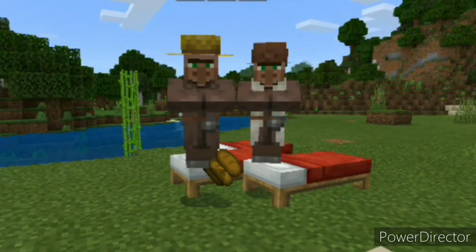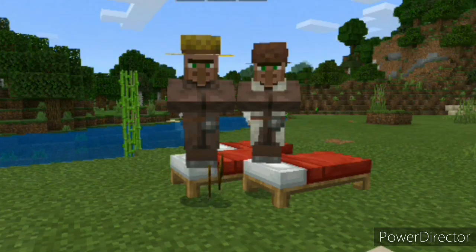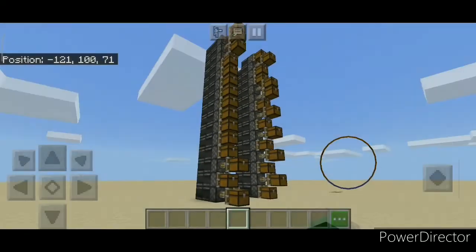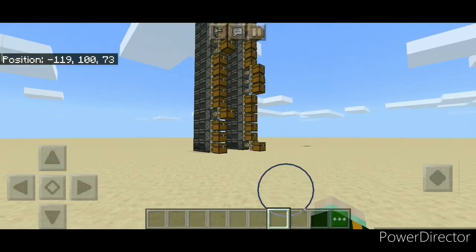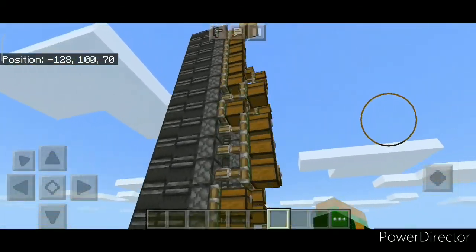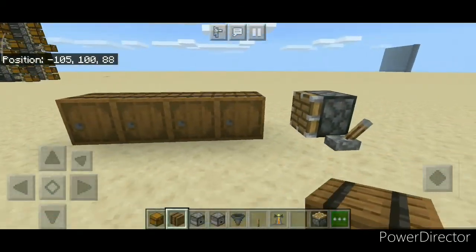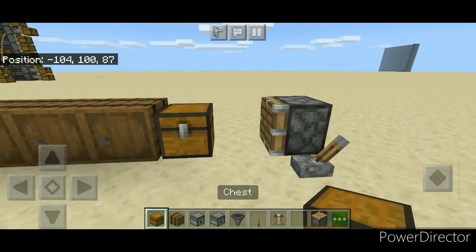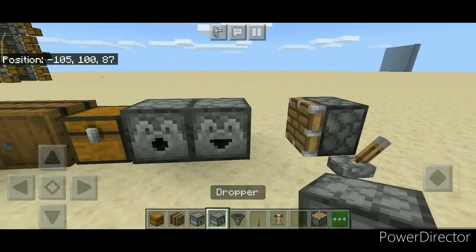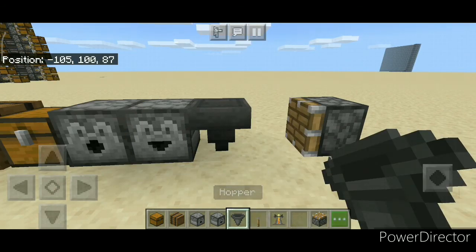Now if you want to start a brand new village in your world, you have a few different options. The most common one is abducting two villagers from a nearby village and forcing them to be the Adam and Eve of your new civilization. But if you're on Bedrock Edition, you have another option. Zombie spawners on Bedrock Edition have the ability to spawn zombie villagers, and these guys are fairly common, so if you have your gold supplies flowing, you can keep curing them and never have to worry about breeding another villager again.